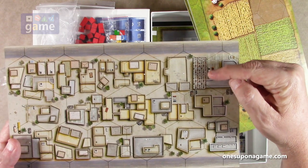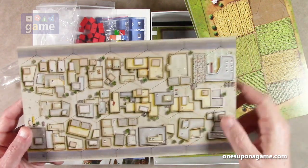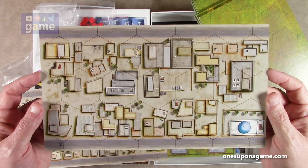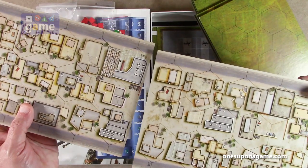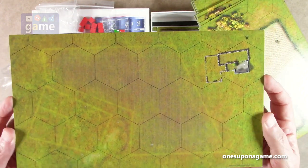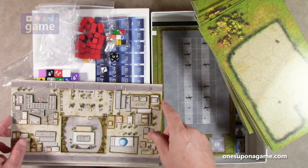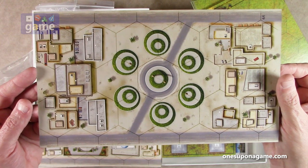There are trucks parked on some tiles, obviously not to scale with the standees — it's more an abstract representation of an area. The tiles are geomorphic and go together: connect them end to end and roads continue. We've got plain fields, cities, a little lake, hedgerows around the fields, trees, a forest, and another city with a garden in the middle. They appear to be a pretty good thickness.